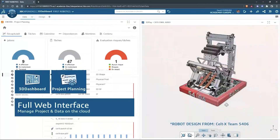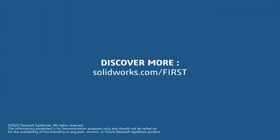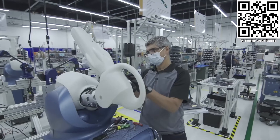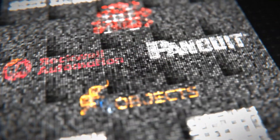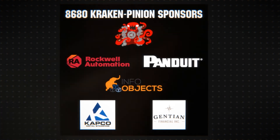This video is made possible by SolidWorks, where you can download their cloud CAD and desktop apps for free at solidworks.com/first. And also Stryker Careers, where FIRST alumni go to make the next innovations in medical device technology at careers.stryker.com. Special thanks to Team 8680 Cracking Pinion for hosting Robot in 30 Hours, and also to their sponsors.